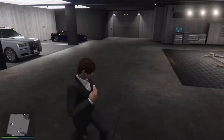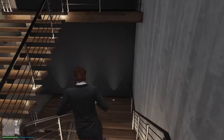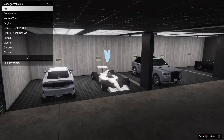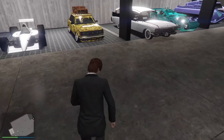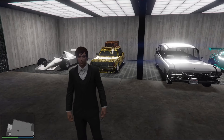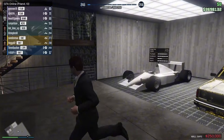It worked! We got the Deluxo and we still have all our money — 3.6 million, the same as before. The last thing to do is save this vehicle. You save it by swapping its garage placement with another vehicle — just go to your car placement menu and swap this vehicle's spot with another vehicle.